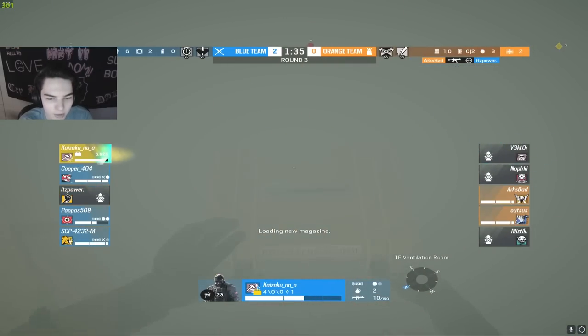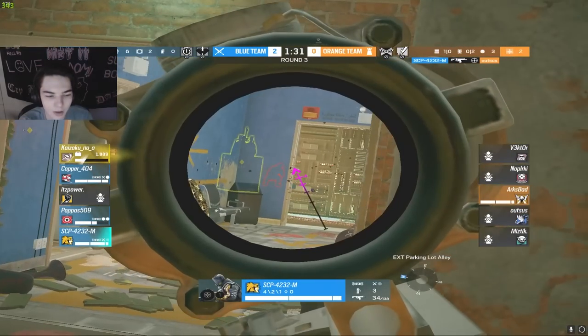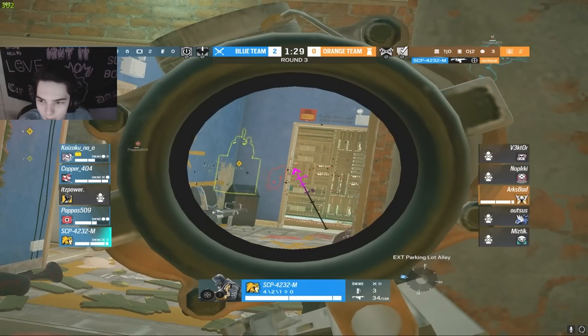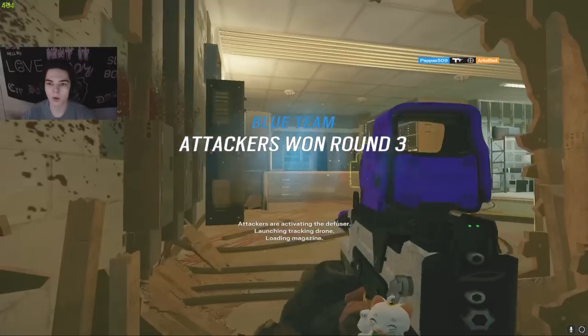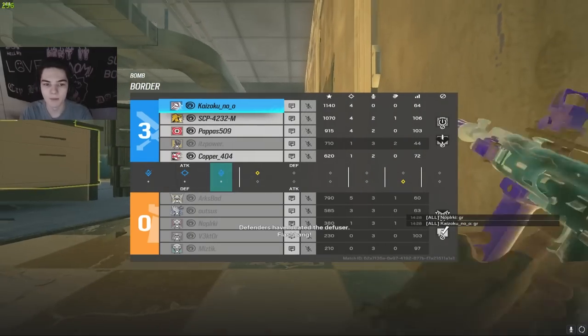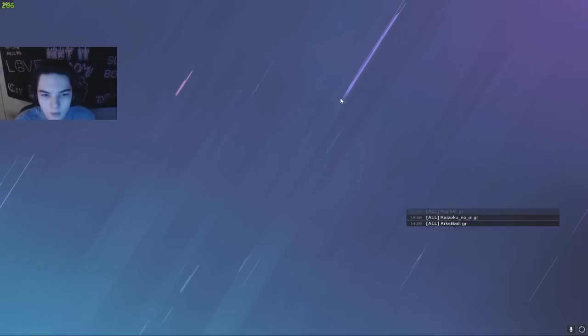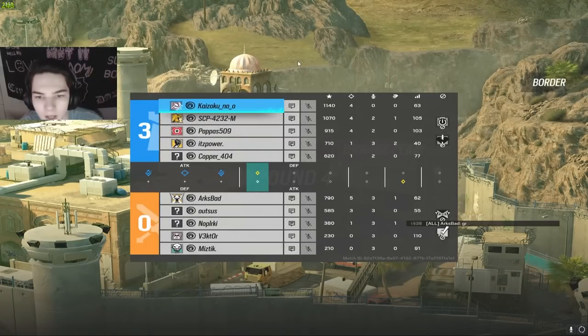SCP bringing out that Lion scan and kai going to grab a nice kill onto vector. Arc going to refrag onto Power though — the bomb still yet to go down. Kai trying to get it down now. SCP — another kill! Let's go — that's going to be out being taken out. It's just arc who's going to be taken out through the wall now by pap. A great round by our copper player here.